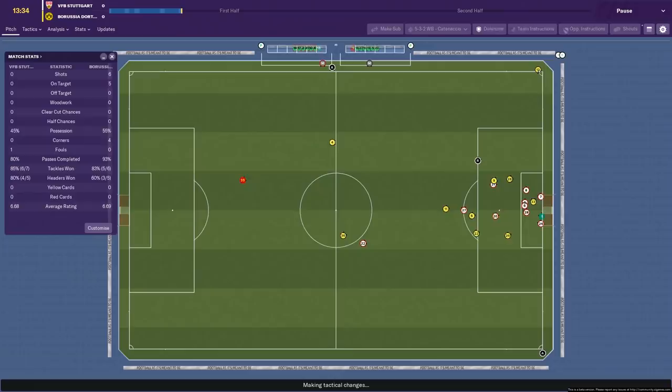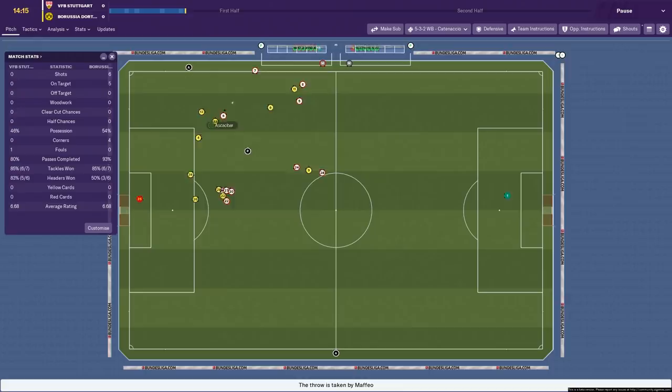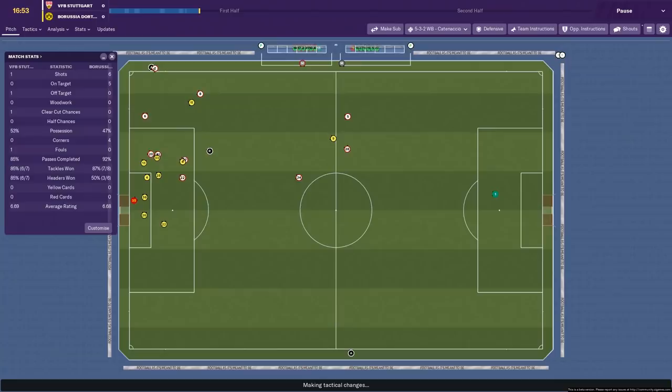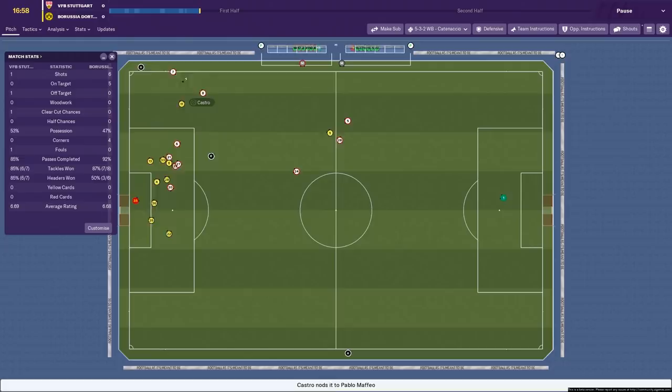Corner crossed in, knocked away. Pavard after it, and this is an opportunity to counter through the Frenchman — look at him go down the wing. The highlight fizzled out but we did win a throw-in. It's our first time really in the attacking third of the pitch. Gomez should have done better there — that was the first clear-cut chance of the game. Direct style of play from us, and it almost came off. One shot and it was a clear-cut chance.